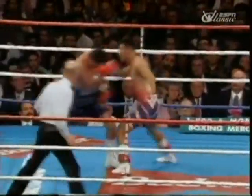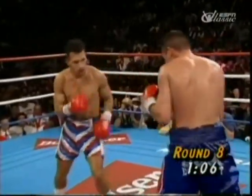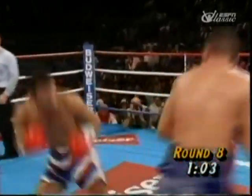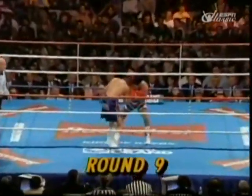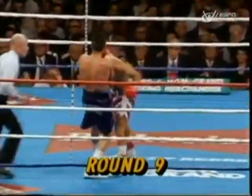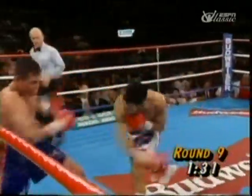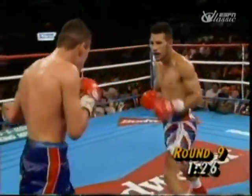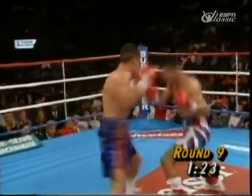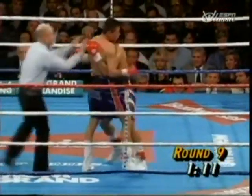It affects De La Hoya — it doesn't look like much but it can hurt. Now Molina coming in strong, De La Hoya crouching in position after the left. This is where Oscar De La Hoya's corner really comes into play starting round number nine. That's when a boxer starts to lose their confidence — abandoning the game plan and losing focus.